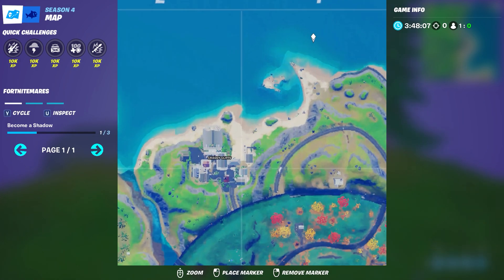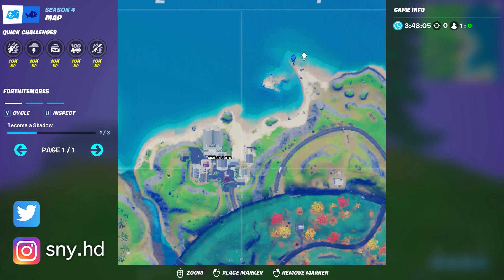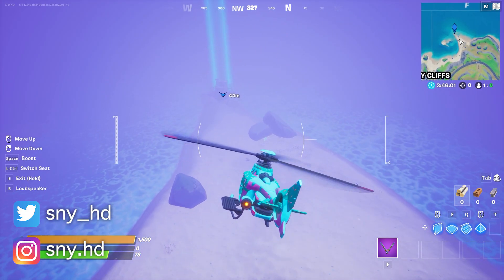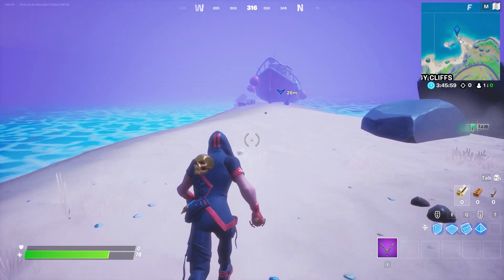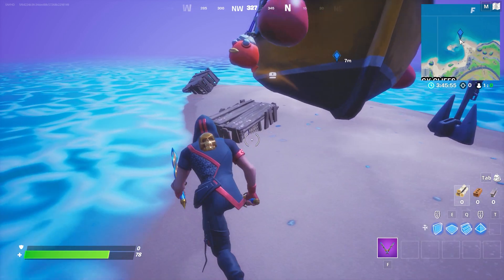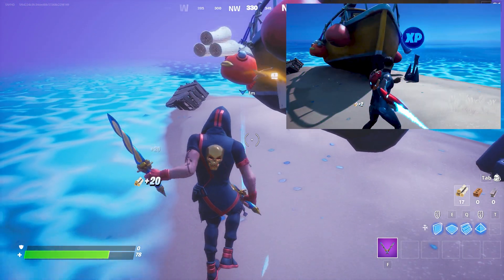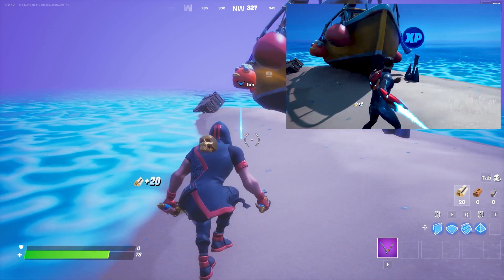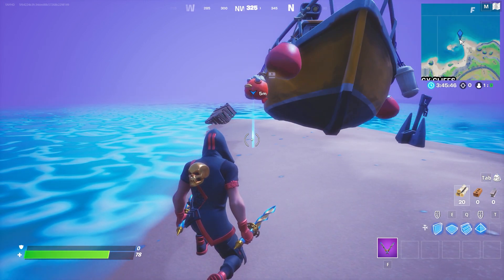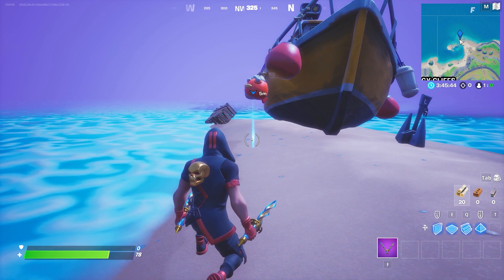For week 9 we have four blue XP coins. The first one is over at Creaky Cliffs. Here I am at the location — from here you want to head to this board. You'll find this board and below it is the one you want to break to grab your blue XP coin. This one will be flying over here, as you can see in the photo. Go ahead and grab that blue XP coin.